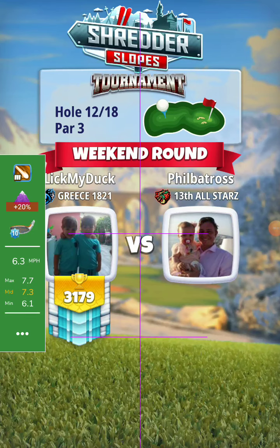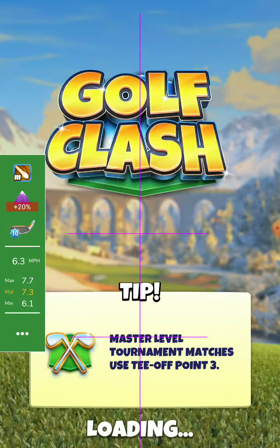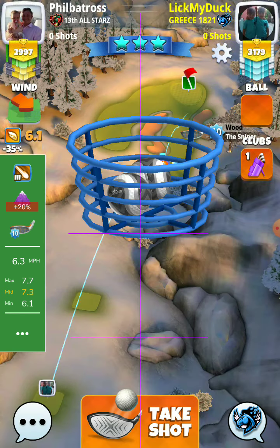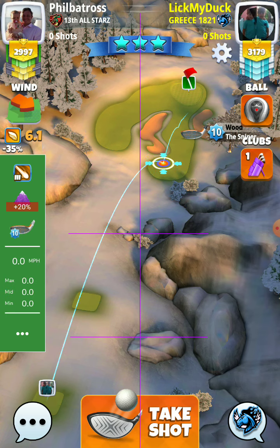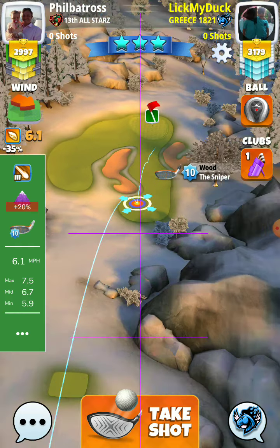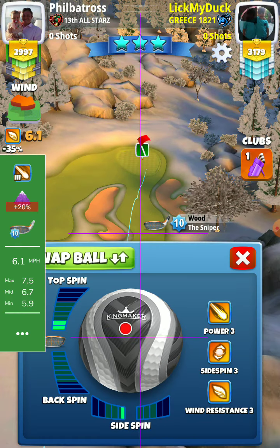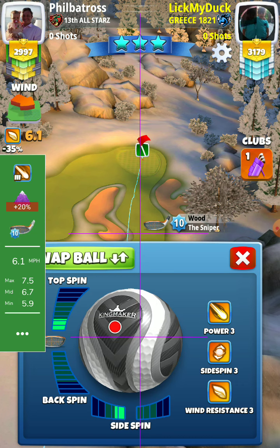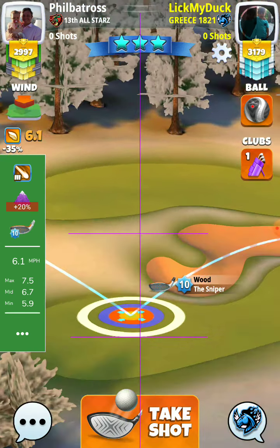Hole number 12, pro division, final round. I will try another shot here — plus 20% at max, no moving target — with 2.2 topspin and 1.8 left spin. Power is 7.5, no moving target: 2.2 topspin, 1.8 left spin, 7.5.